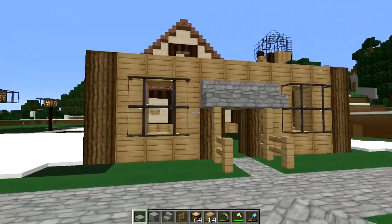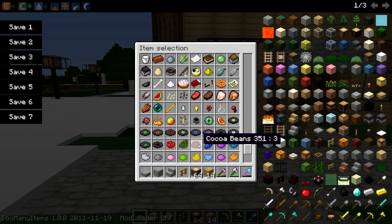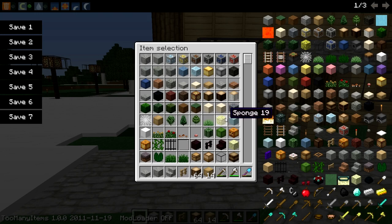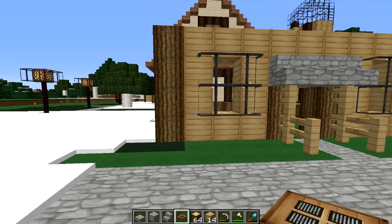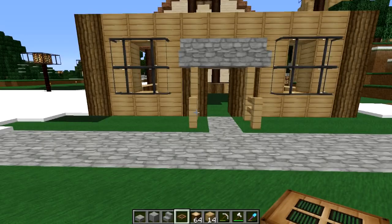Yes, I'm using creative mode — I know a lot of you have been telling me you don't like creative mode, but honestly I don't have time to farm for every single thing that I build. You can do like this and it looks like shutters — how cool is that! I thought that looks so cool, and I'm going to be using those in this little build.